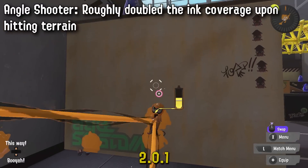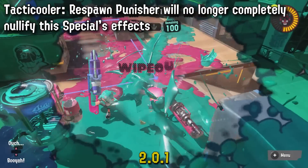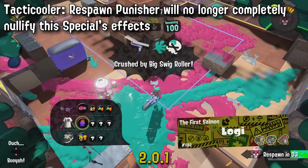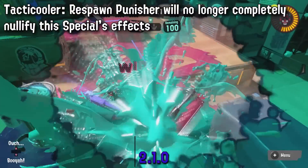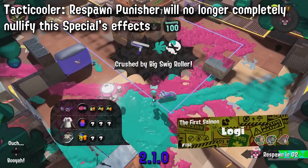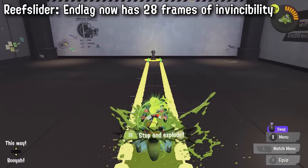On special weapon changes: right now the effect of Respawn Punisher and Haunt completely negates the Special Saver and Quick Respawn buffs from Tacticooler. Now they will just be negated as if you were wearing the abilities normally, instead of being completely removed. This is a buff to the special.